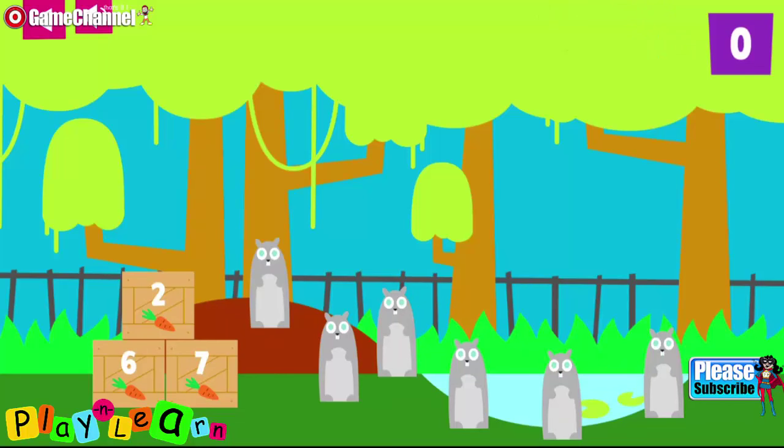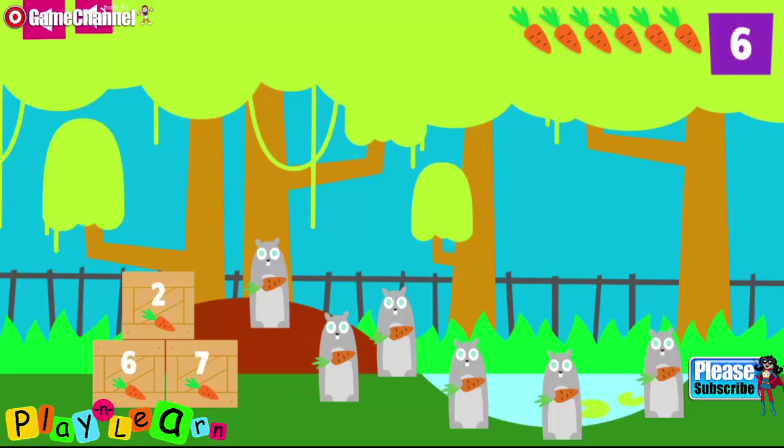Count the animals. Find the crate with the number that is the same as or equal to the number of animals. Which crate has the same number of carrots as there are prairie dogs? Give each prairie dog one, two, three, four, five, six. Thank you for feeding the six prairie dogs six crunchy carrots.